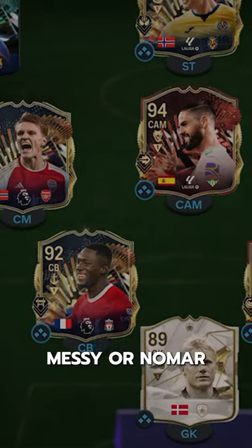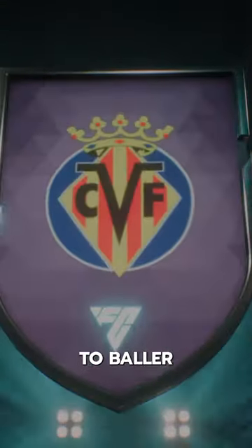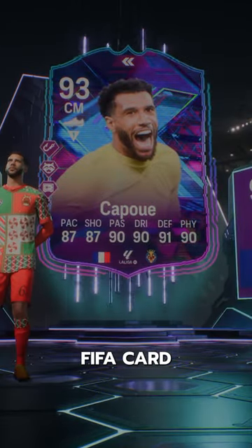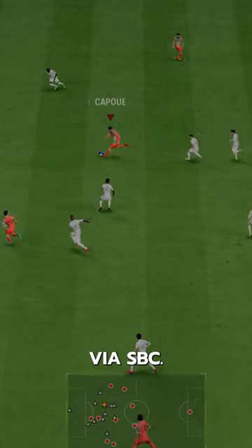We wanted a flashback Messi or Neymar, and we got flashback Kapoe. Welcome to the squad. Welcome to Baller or Bust, where we test FIFA cards so you don't have to. Kapoe goes for 80,000 coins via SBC.